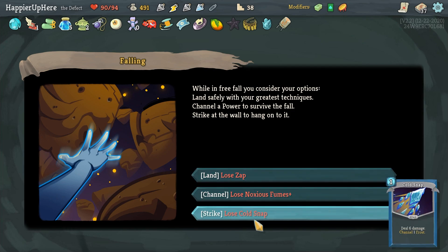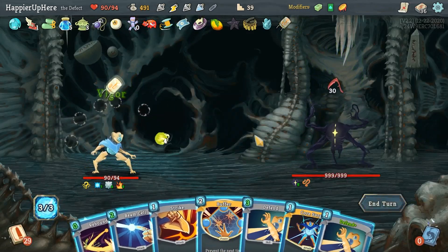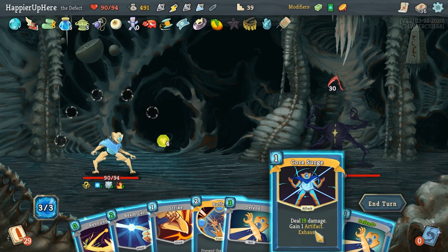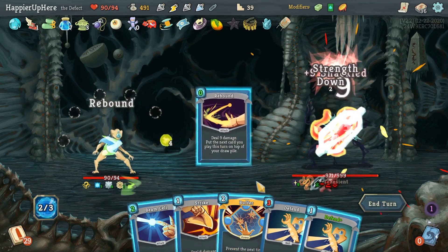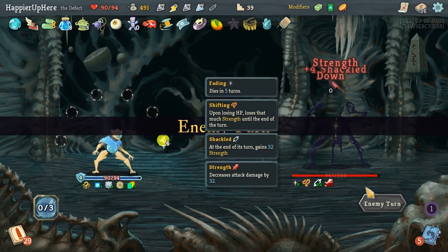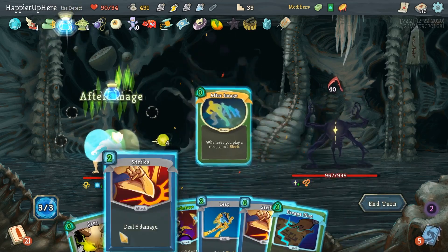Speaking of 50 cards, I have to lose one — I'll just lose the Zap. Against the Transient, Buffer is great — Core Surge, then Rebound Buffer. 40 incoming — let's see what White Noise gives me first. Aftermatch is nice. Let's do Predator.